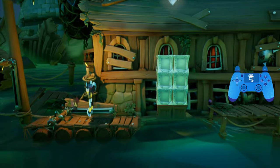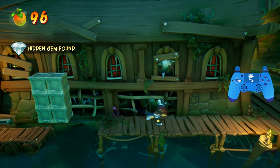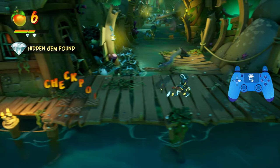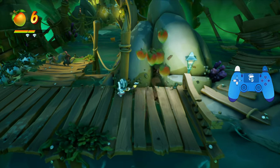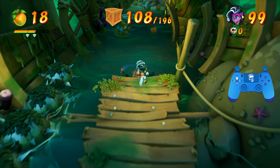At the end of this little bayou section, the hidden gem is above this double stack of crates — it's kind of hard to miss. Go ahead and grab that, hit the checkpoint, go all the way right, and grab these four crates. As you can see here, I have 108 boxes — you may have 110.